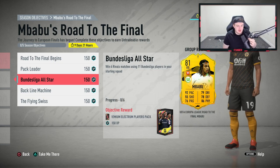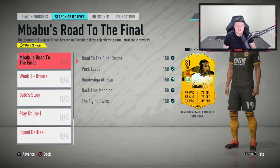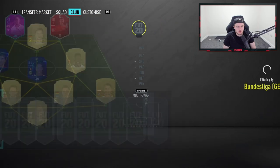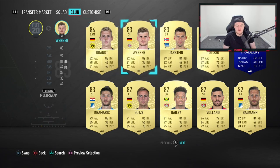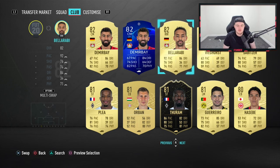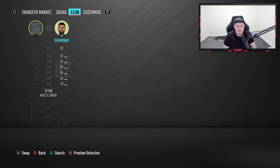You have to win six rival matches using 11 Bundesliga players in your starting squad, but you're allowed three subs of any players — they don't have to be Bundesliga. Your subs can be Ronaldo, Messi, Neymar, or whoever you've got. Sub on your strongest players and use your strongest formation with this.